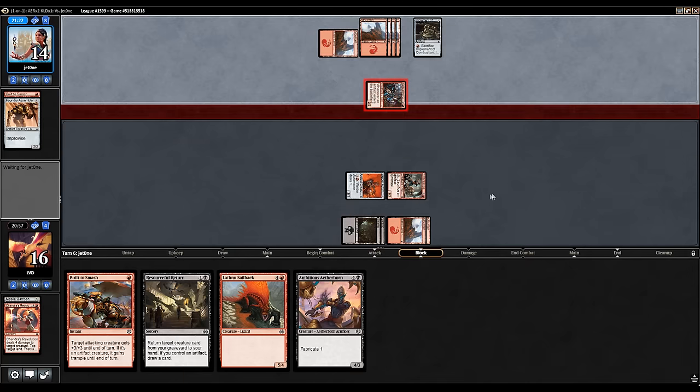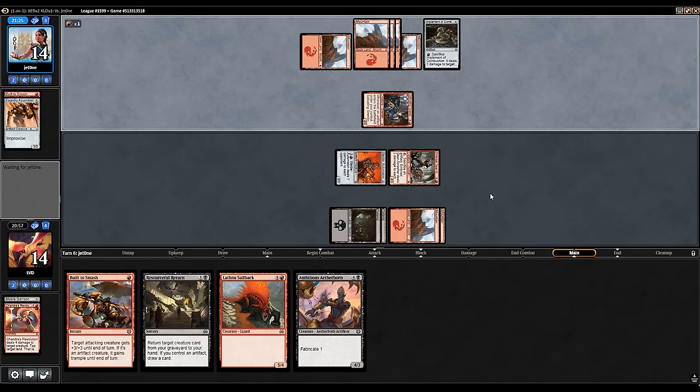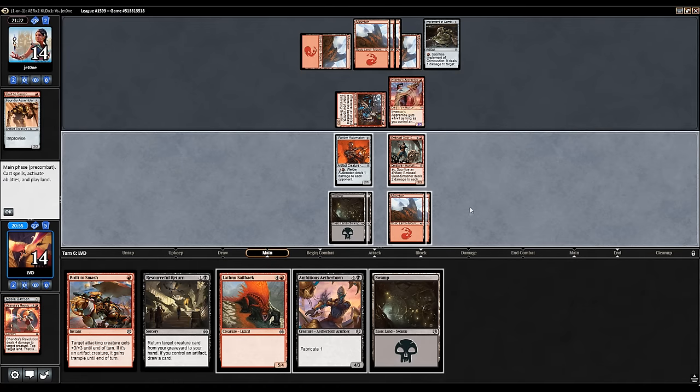Opponent just hits us for two. An Inventor's Apprentice as the follow-up. We did find a land, which is nice. The 2/3 blocks our Welder Automaton and the opponent still has two cards in hand, so they could easily have interaction. If our opponent has a Precise Strike, our Build to Smash on the Welder Automaton would still punch through. If they have a Shock that could get awkward, but I think if they had a Shock they would have used it by now. The more mana-efficient play would be playing one of our five-drops, but that means we don't get to attack. It's probably better to develop our board.